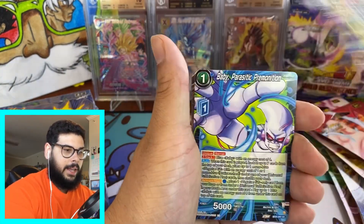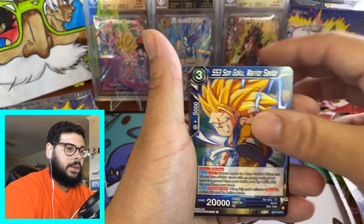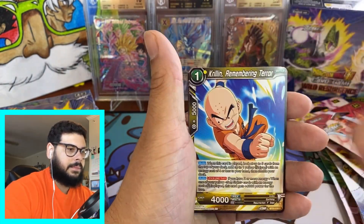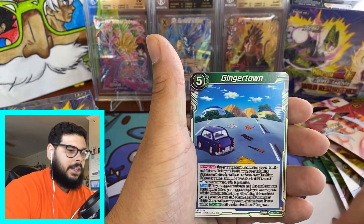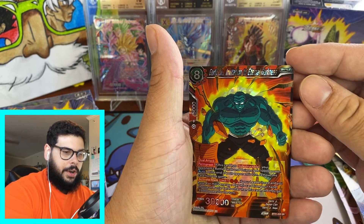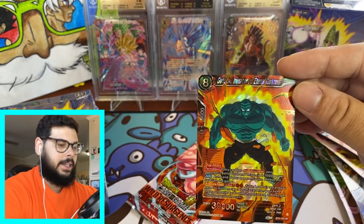This is a nice leader right here. I want to get that in a pre-release. I still got a couple pre-release packs I need to open. Alright, let's see: Ginger Town, Garlic Jr., Android 18, Garlic Jr. — Invitation to Eternal Darkness SR!